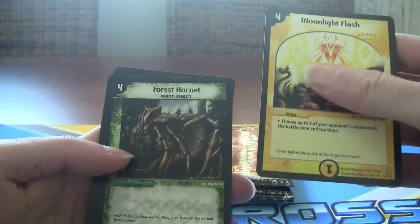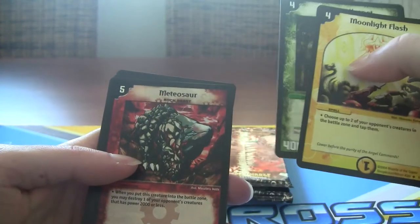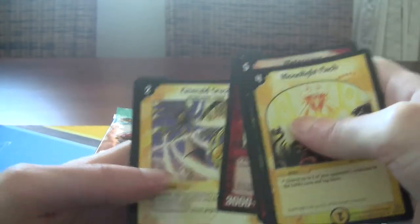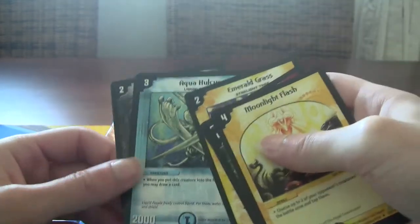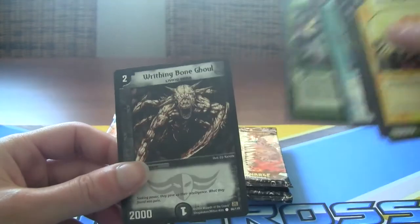Got Moonlight Slash, this Forest Hornet, Meteosaur, Emerald Grass — that's actually very good, one of the blockers that I want. And Aquahulkers, draw a card dude — excellent when you summon him. Dimension Gate again and the Bone Ghoul.